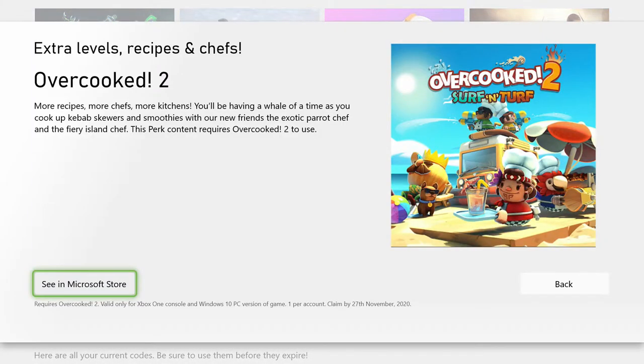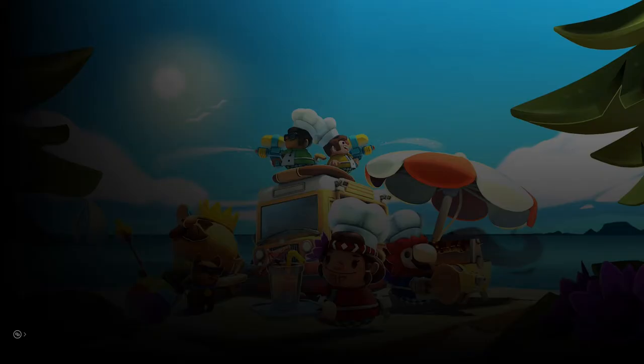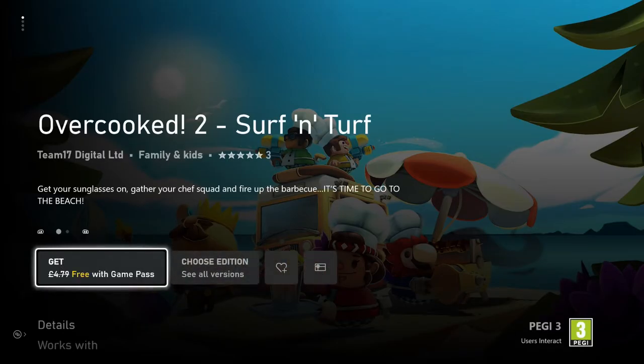If you select the option below it will take you into the Microsoft Store where we can redeem our perk. Once in the store you can see that the price has been crossed out and it says free for Game Pass.